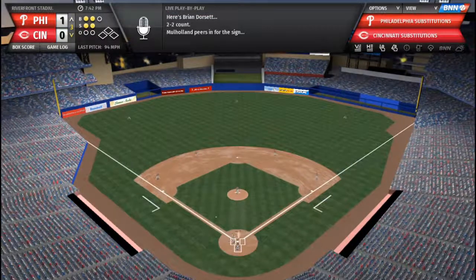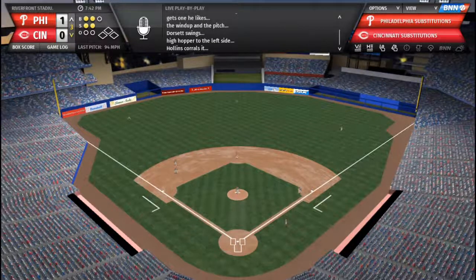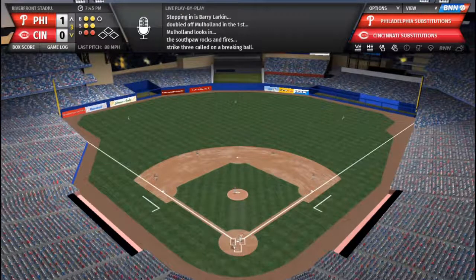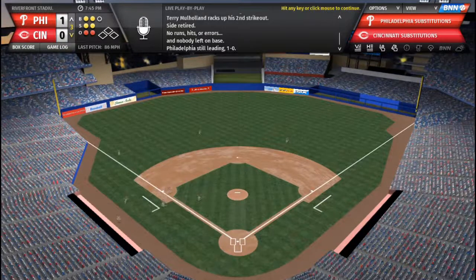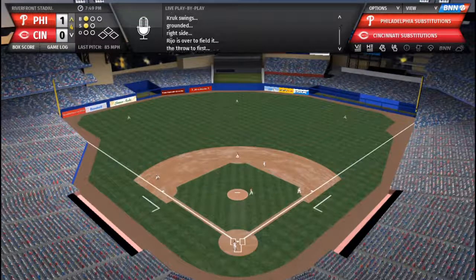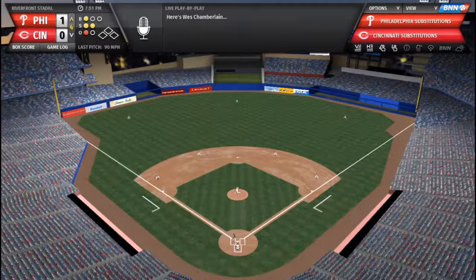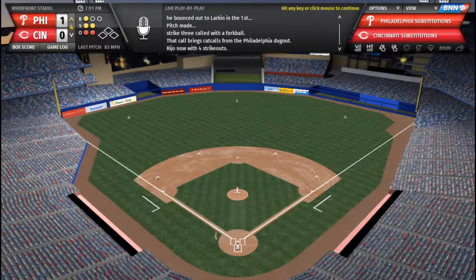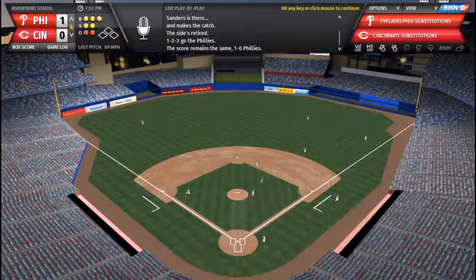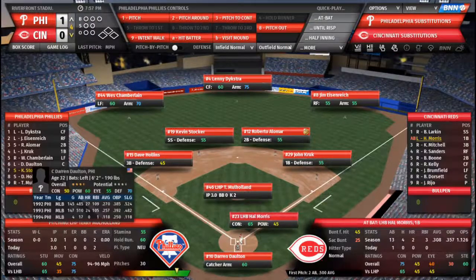Bottom of the 3rd: Brian Dorsett the catcher on 2-2, to third base, Dave Hollins, 1 away. Jose Rio the pitcher grounds to short — Kevin Stocker, 2 outs. Barry Larkin on 2-2, strike 3 called — the 2nd strikeout for Terry, getting a little revenge for that double from Larkin. Back to the top: John Kruk, Kevin Stocker, and Wes Chamberlain — strike 3 called. Dutch Dilton on 3-2, to right field, Sanders takes it. Dutch and the Phillies go 1-2-3. Dutch hitting .218 so far — hopefully he can bounce back.